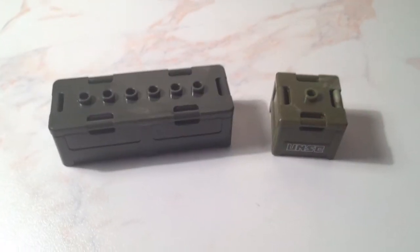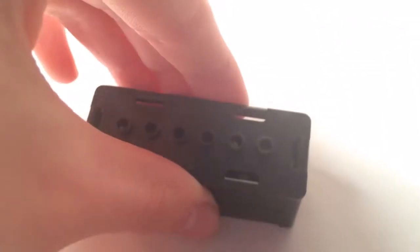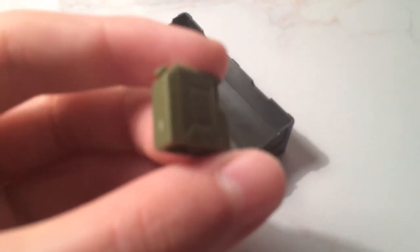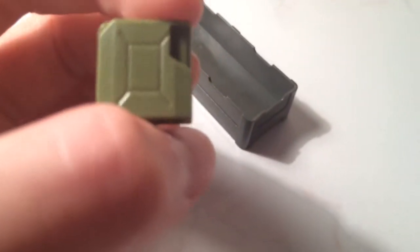Let's look at all the little extra things in the set and what's inside the crates. Starting with the smaller crate: inside there are three green grenades, and the magnum will also fit in there. Moving to the slightly larger crate: inside we have two extra sandbags, a backpack in the exact same colour as the Spartan Orbital, a combat knife, and a fuel or gas canister - just in case something goes wrong with the Scorpion.